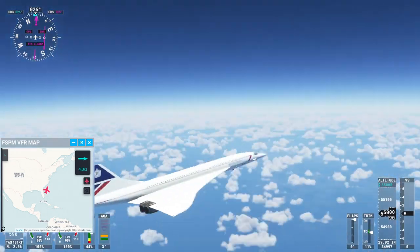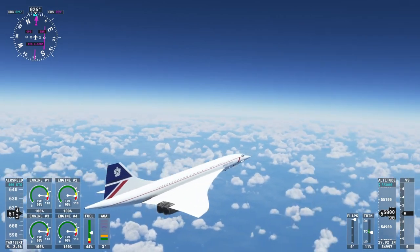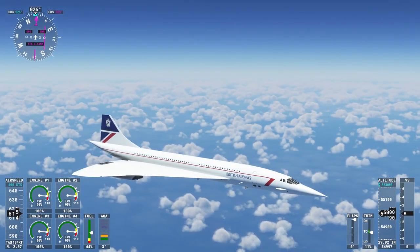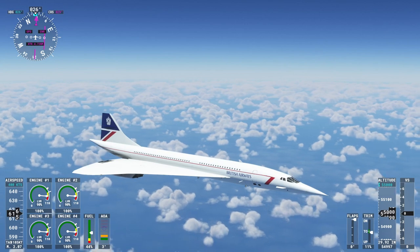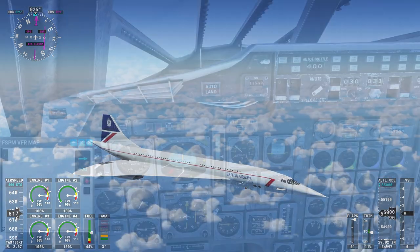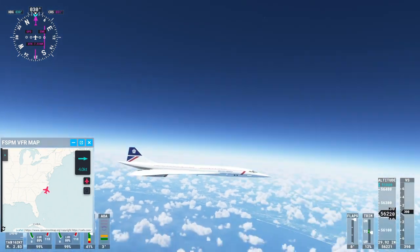Let's take a look at the exterior view. The Mach cone is really far back — anything beyond that is silent. Mach 2.07 right now; if it gets much beyond that I'll throttle back since 2.02 is supposed to be the limit. We are roughly halfway through our flight, passing over part of North Carolina up the eastern seaboard.